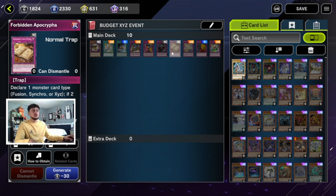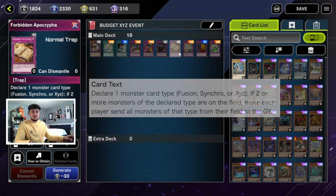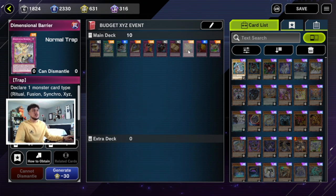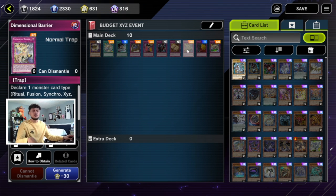Next, Forbidden Apocrypha — you declare one monster type (Fusion, Synchro, or Xyz), and if two or more monsters of that type are on the field between both players, each player sends all monsters of that type to the graveyard. The nice thing is you can let your opponent make a couple of Xyz monsters and then activate Forbidden Apocrypha to clear them. Dimensional Barrier is similar but better — you declare Xyz and neither player can summon that type for the turn. However, since you'd mostly use it on your opponent's turn, you usually aren't summoning Xyz yourself at that point anyway. Forbidden Apocrypha is more budget, just a normal rarity card.